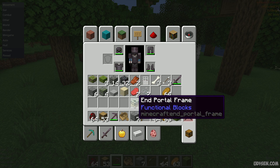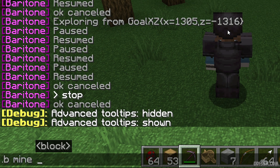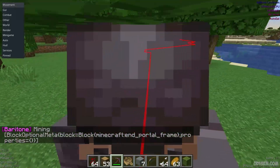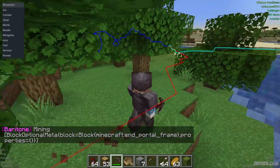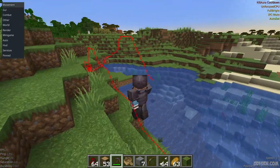After that, use the command — for example: B mine, then minecraft:end_portal_frame. Press Enter. As you can see, the system automatically begins searching for the end portal frame. But it only works for chunks you have already explored — the parts of the world explored before. Remember that.